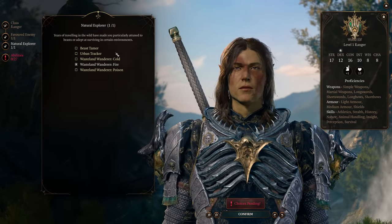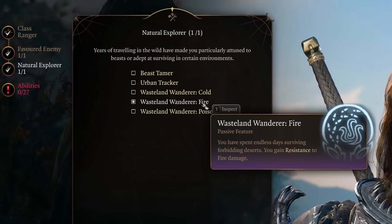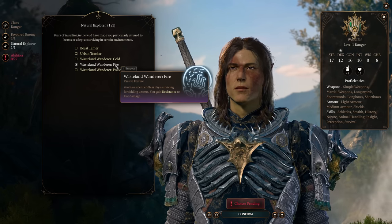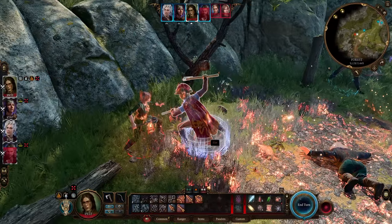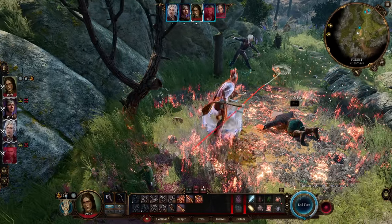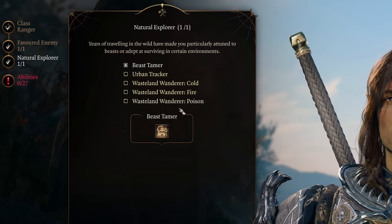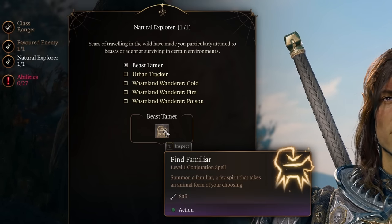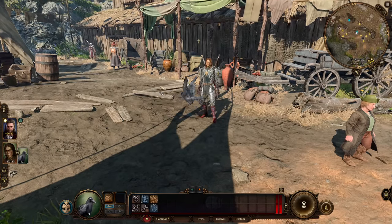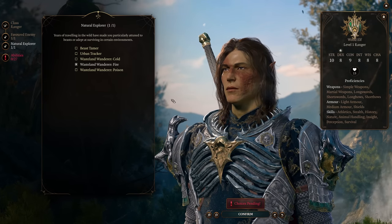For Natural Explorer, I recommend taking Wasteland Wanderer Fire to gain fire resistance, meaning that you'll take half damage from fire, and fire is one of the most common types of elemental environmental damage in this game. With fire resistance and this beefy build, you can basically just run right through fire surfaces and not really bat an eye. At level 6, you get to choose another Natural Explorer, and I'm going to recommend taking Beast Tamer at that time, so you get the Find Familiar spell. But if you really want a small animal summon at your side right now at level 1, feel free to take Beast Tamer now and then take Wasteland Wanderer Fire at level 6.